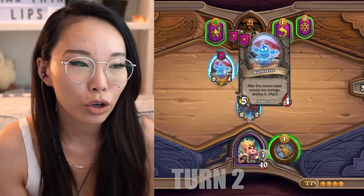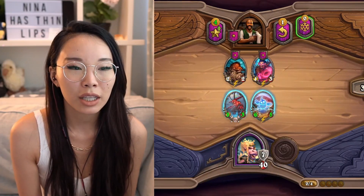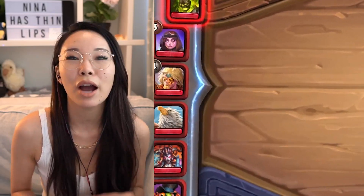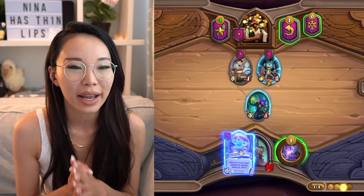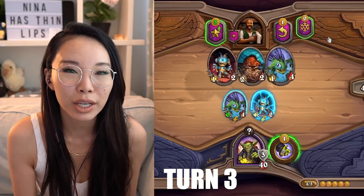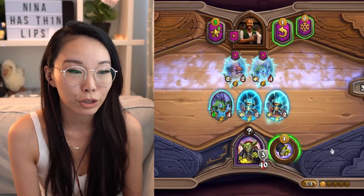On turn 2, which is 4 gold, you buy a minion and hero power. You want to prioritize pairs, temple units, and econ units. If you are Reform, it's wise to keep an eye on the lobby to see what everyone else is buying, and buy minions accordingly to maximize your chances of getting a triple. On turn 3, which is 5 gold, you have 1 roll to find a minion to buy and also hero power.